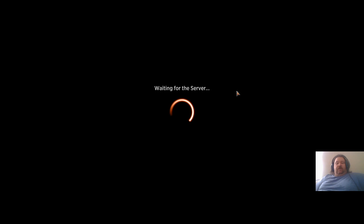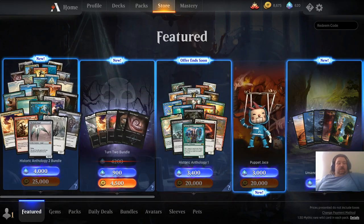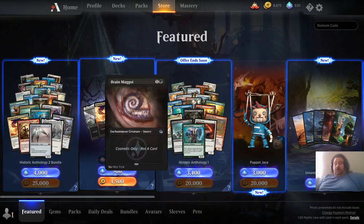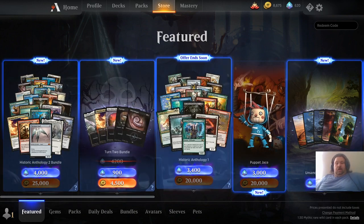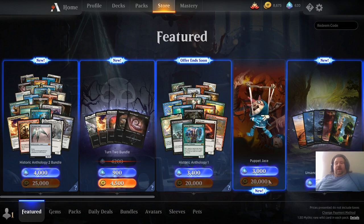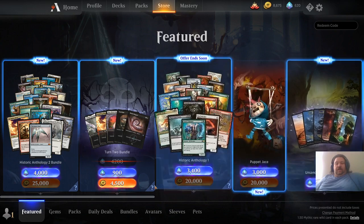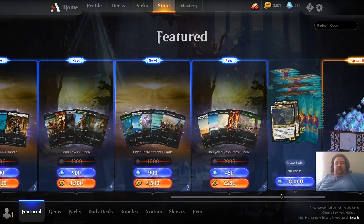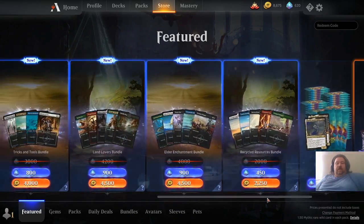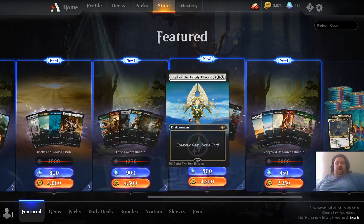So let me check this here. There we go. That's a lot of cards. The new Jace is like 20,000 for a puppet Jace. Yikes. I mean, they have some pretty good deals here — Sigil of an Empty Throne.